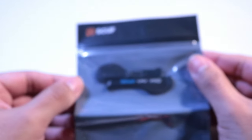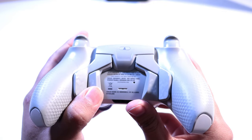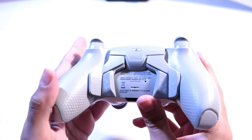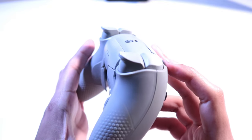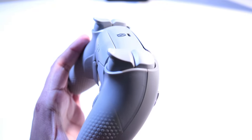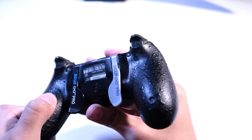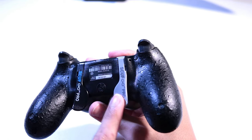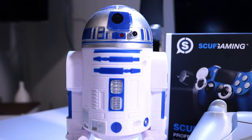With these paddles you have a profile system that allows you to switch between up to three profiles. For example, my first profile is set for first-person shooters, second for racing games, and third for RPG games. It's so convenient to switch between games at ease — this is a feature I really love. It's a huge upgrade compared to the Infinity 4 FPS, where you had to use a key fob in the back to switch the paddles. Now you just press one button to switch between profiles — it's amazing.